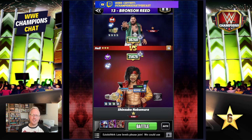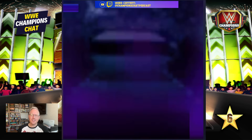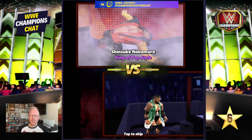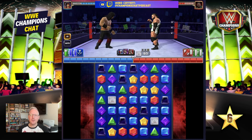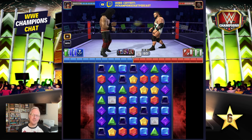By the way, the reason his health is a little low is I was going up against Zombie Sammy in the first take of this video, and I forgot that Zombie Sammy steals your trap gem, steals your turn, and then subs you — so it wasn't a good experience for anybody. Instead we're going up against a six star gold Bronson Reed with 70 million health. That's a lot.